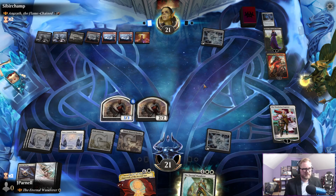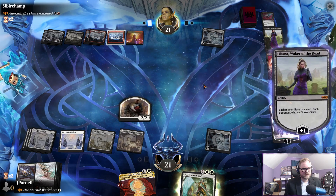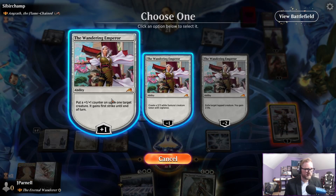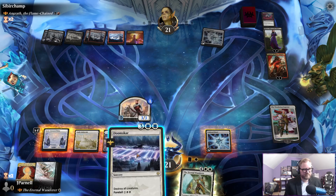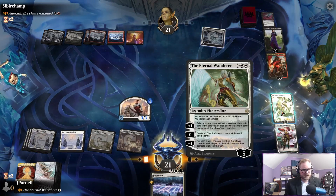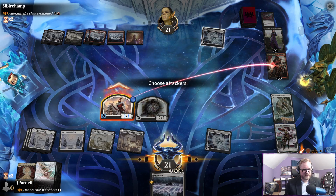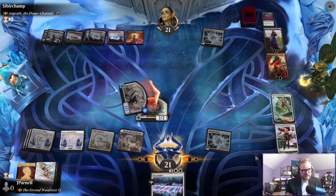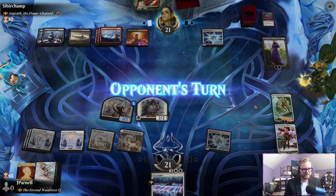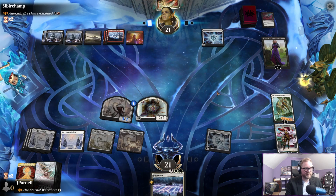Feed the Swarm — yep, Approach goes, of course. Going to put a counter here. Eternal Wanderer, double wanderers — this is going to take out Angrath. Doom Scour is going to bite the dust. Angrath will come back, going to steal one of our friends.